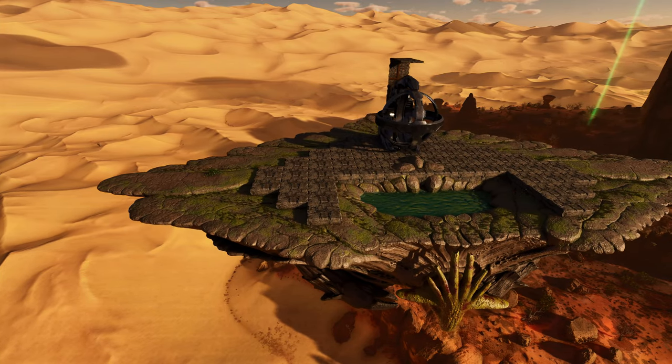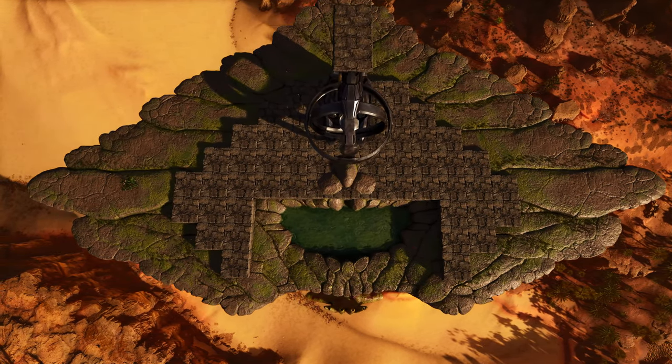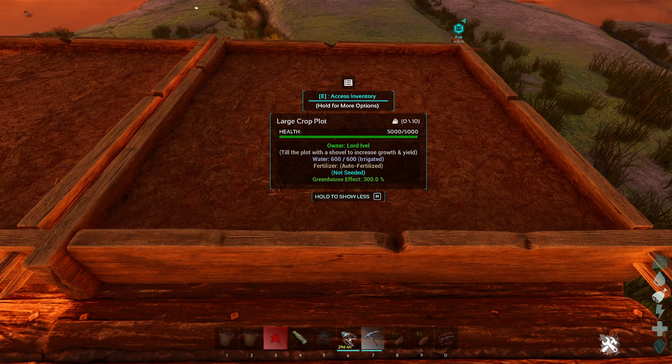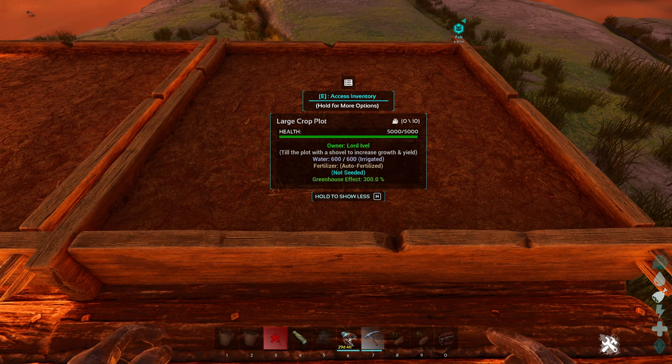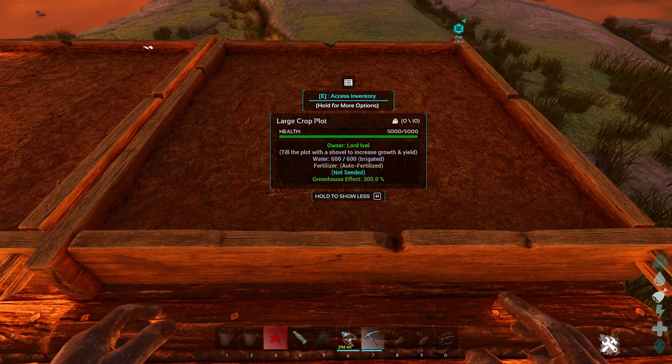You can build on these - up to four walls high in the building area on their back. The tech replicator shown is just for size reference. If that's still not good enough, any crop plots on the back of this flying turtle will become automatically watered, auto-fertilized, and have the greenhouse effect.